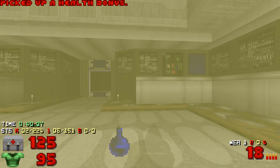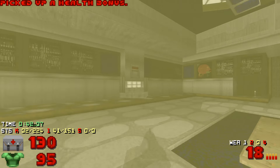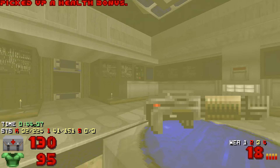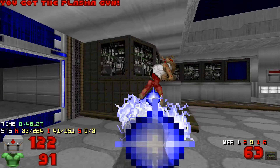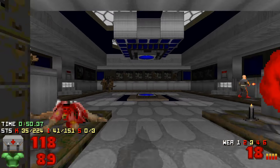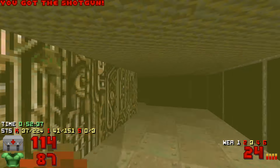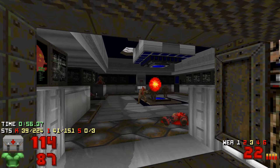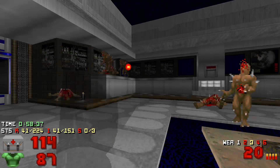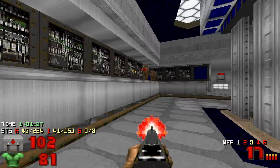This is a bunch of health bonuses. Hit this, hit this — get the plasma rifle. I don't understand this kind of trap or something. You just get trapped in, but it doesn't really matter — you can open it from inside. And kill all these imps.